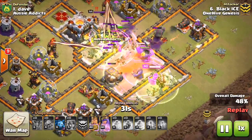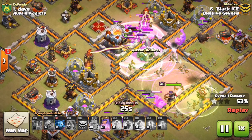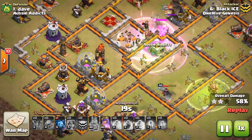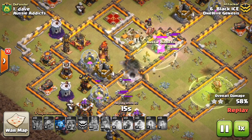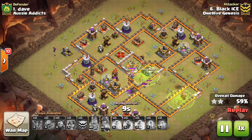Good stuff - everything moving into the base. It's a little bit close as far as the Town Hall going down. Some of the Barbarians get it down barely just as things peter out. The Queen's stepping up here, she'll get a few more percentage, but the Baby Dragons at the beginning is what gets him I think like 33% - and if you can do that you're in pretty good shape.